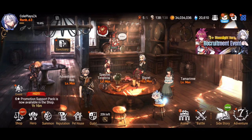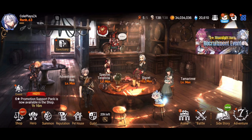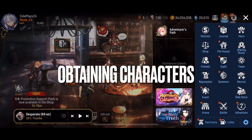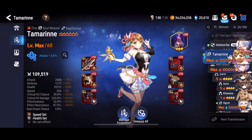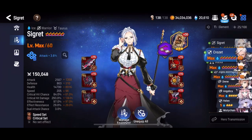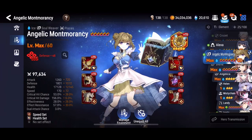Welcome back to another Epic 7 video. In this video we're going to be taking a look at my free-to-play Wyvern team and basically take a look at everything you need to build it. We'll start first with how to get the characters. A lot of these are going to be via connections or via mission campaigns that you have access to as a beginning player.